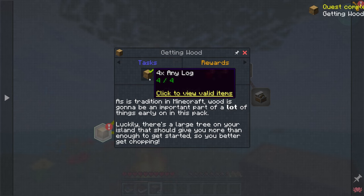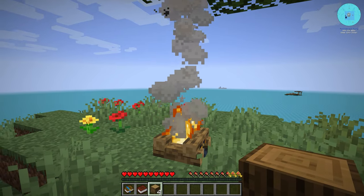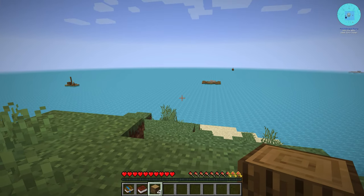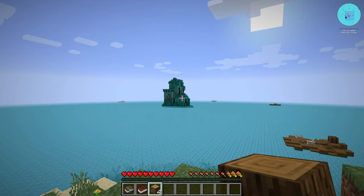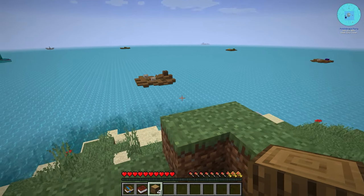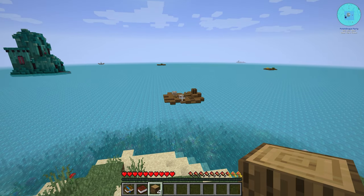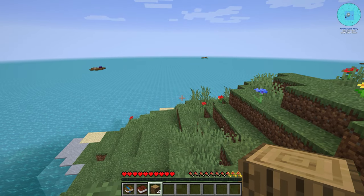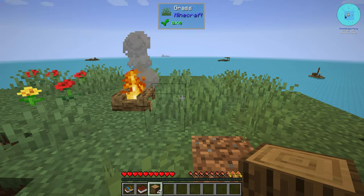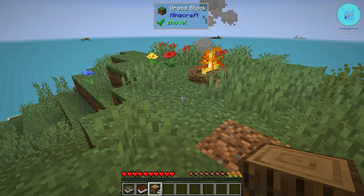We got a quest: getting wood — chop any four logs. I'm gonna try my best to teach you guys what I'm doing here. There's a very cool looking structure over there that also seems pretty dangerous. Looks like we have some crates or barrels on these little boats.